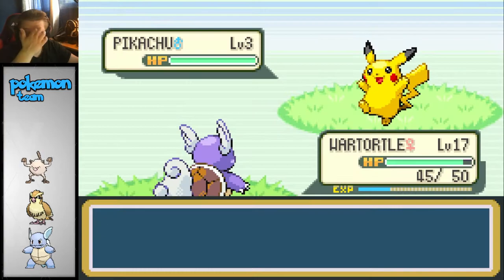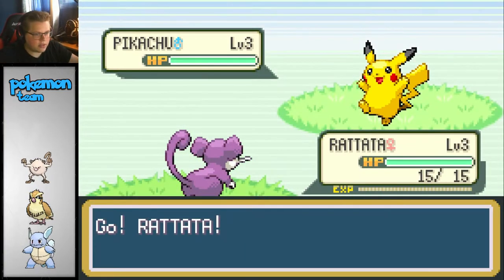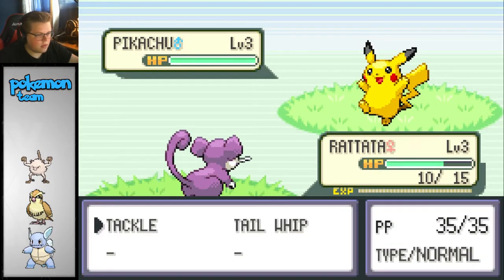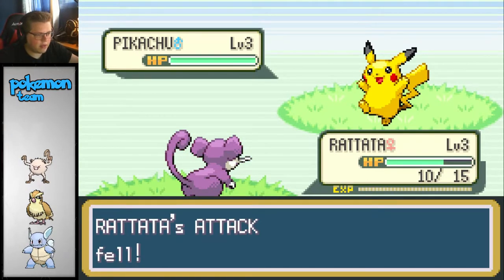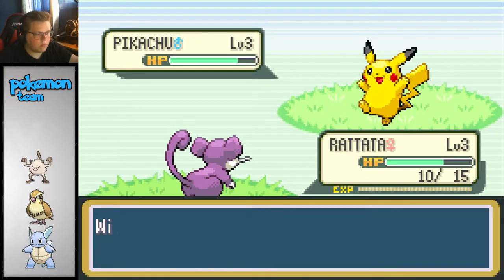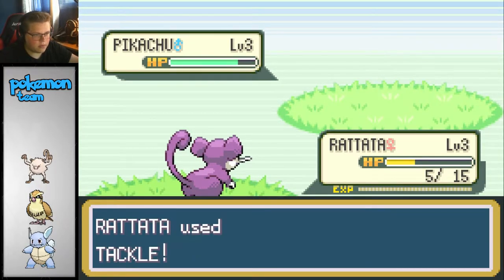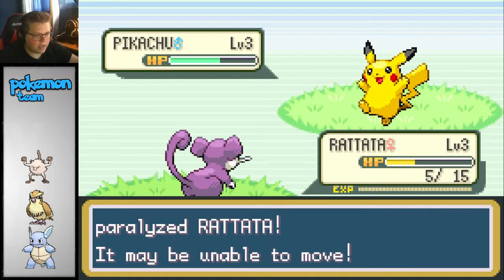Rattata? Yeah, let's go ahead and do that. We've got to make sure not to kill this thing. Thunder - is that going to kill me? Okay. I just need to get it low and then that's it. Growl - okay, attack went down, not the biggest problem. Probably get a few more hits in. Static paralyzed - that's fine.